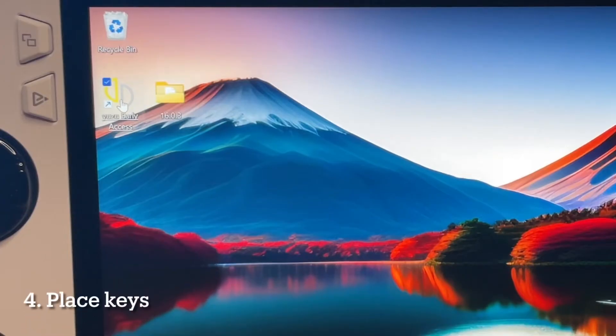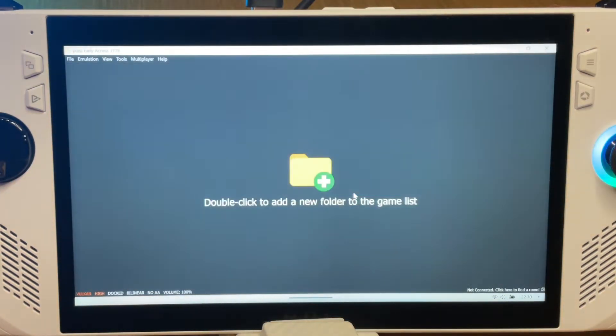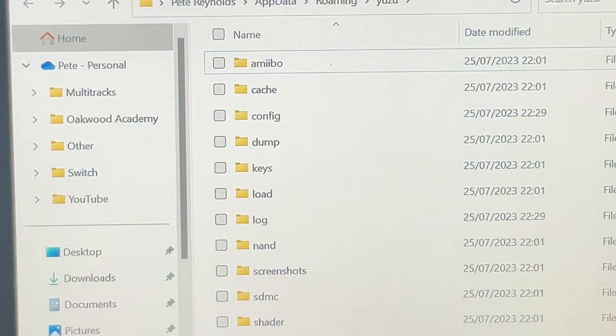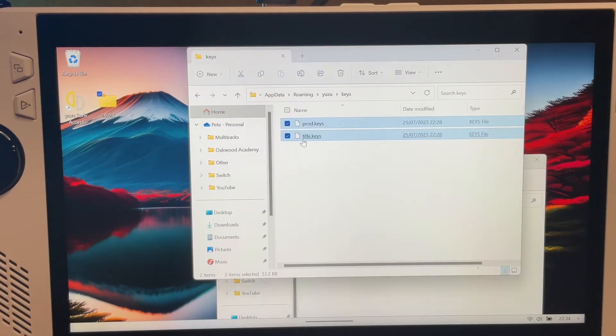For step four, we will now place both our prod and title keys in the correct place. To do this in Yuzu, click File, then click Open Yuzu Folder, then the Keys folder. Then simply drag your prod and title key files into this keys folder.